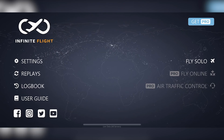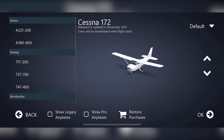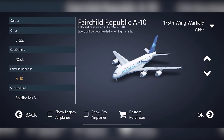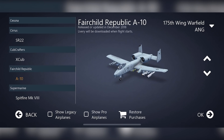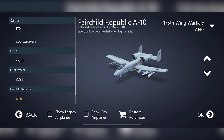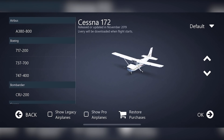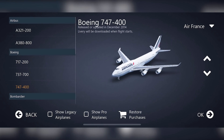Without subscribing you get a few planes — not any of the newer ones released recently. You get a pretty wide selection though: an A-10, some general aviation planes like the Cessna 172, and some airliners like the 737, 747, and A380. The A-10 model is actually quite nice.